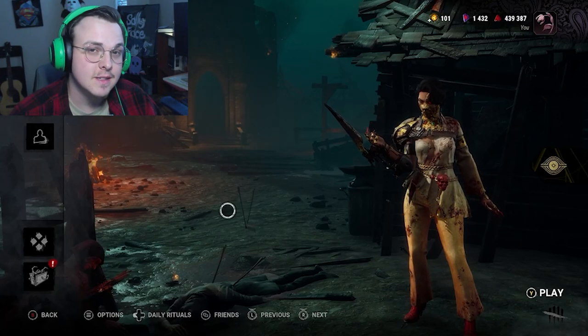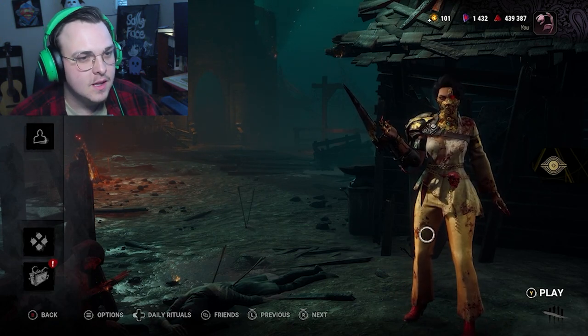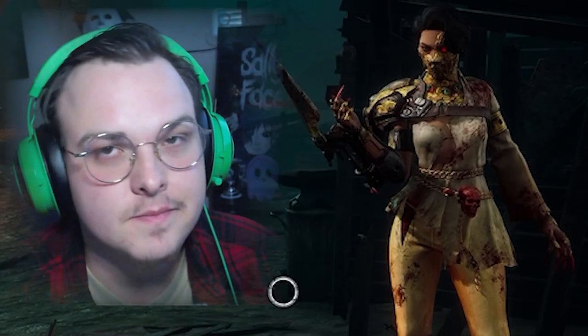What's up, guys? Welcome back to some more Dead by Daylight. Today, we are continuing our Seven Deadly Sins. We've got Greed. And I thought, what better for Greed than the woman that goes and kills people so she can take over their businesses? And look, we're covered in gold coins. How convenient.